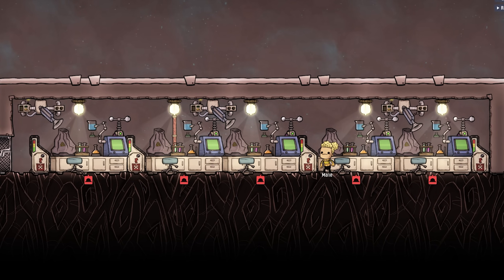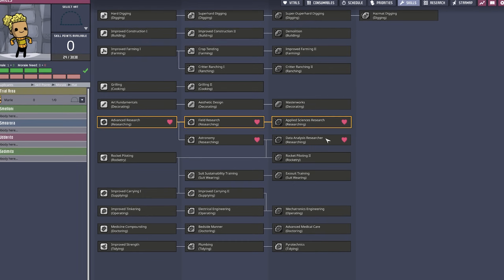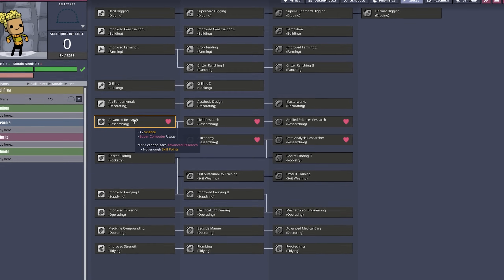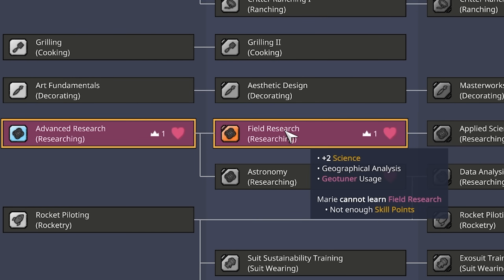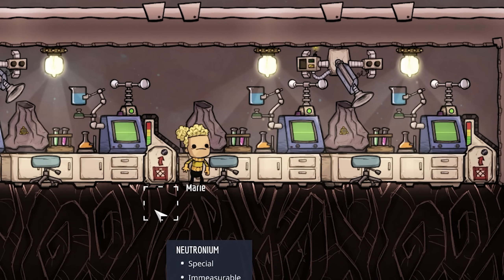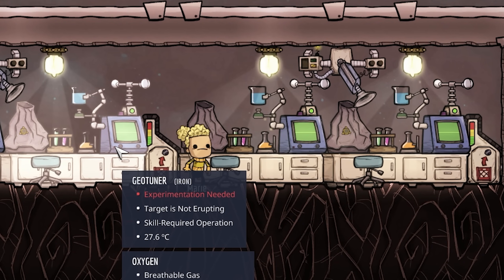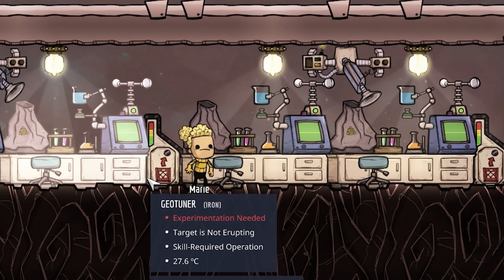Let's take a look into the skill screen. Marie has absolutely nothing going on, so let's give her what she needs. We need Advanced Research and Field Research. Field Research gives us plus two science, geographical analysis, and also geotuner usage — which is of course what we are after. Now Marie has the appropriate skill, and we can see the geotuner says 'experimentation needed' on each and every one of them.